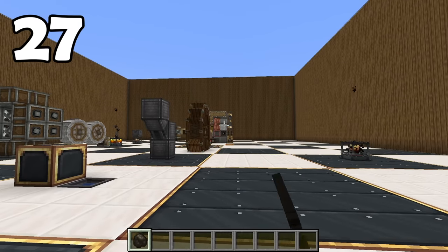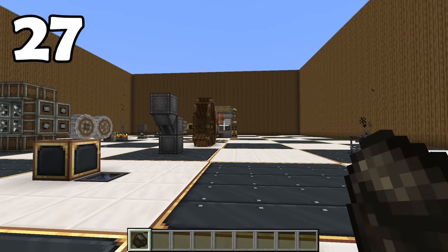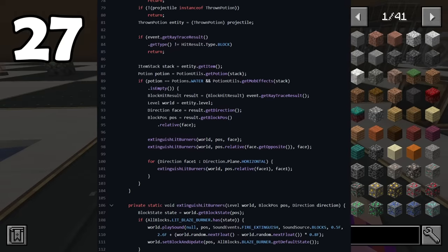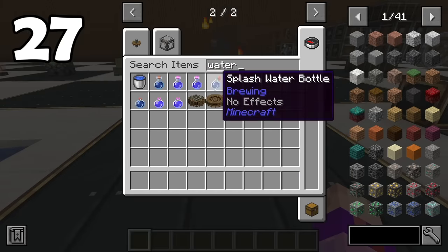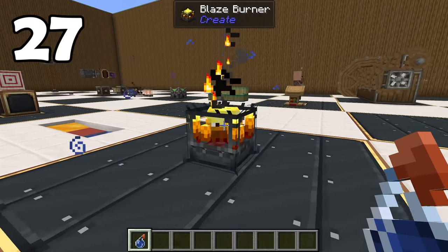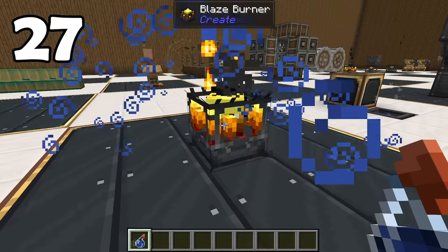While researching the technology behind the chicken core, I found out there's actually code for extinguishing a blaze burner with a splash water potion. Funny enough, this doesn't work — so not only is extinguishing a blaze with a splash potion totally useless, it's also bugged.